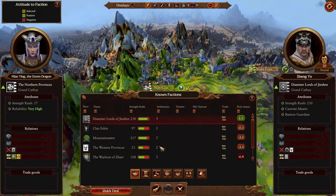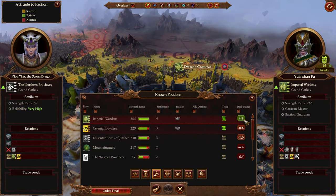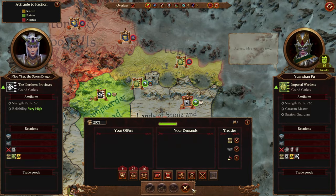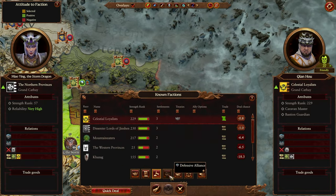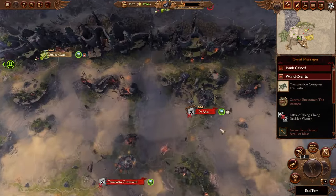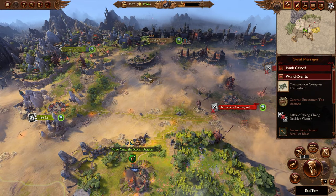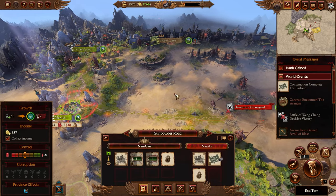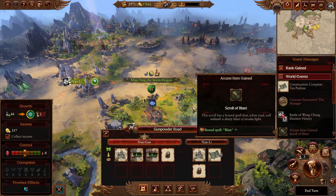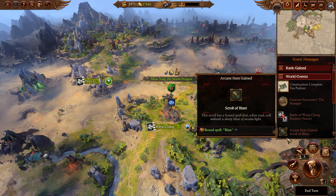Always check diplomacy at the end of your turns — something might pop up. Be careful: do not take a peace treaty in the first 10 turns of your initial battle. If you take a peace treaty early it will hurt your reliability — it'll be as if you declared war and then peaced out two turns later, which is bad for diplomacy and can cause everyone in the game to declare war on you.